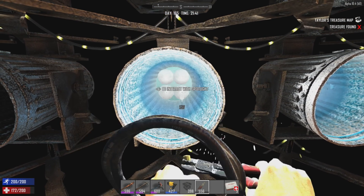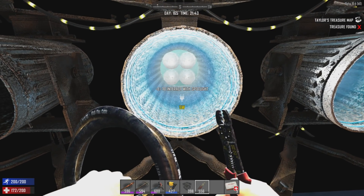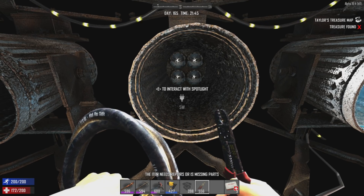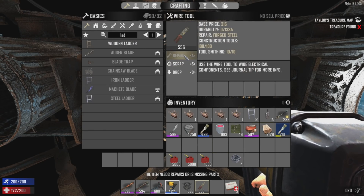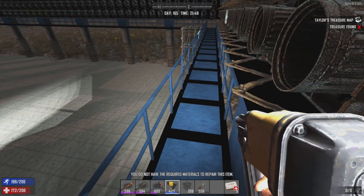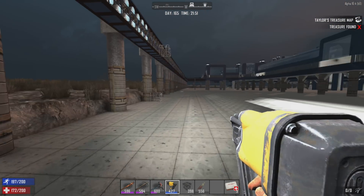I marked that silly thing and didn't even pay attention to my marker. Item needs repairs or is missing — oh, this needs forged steel to repair. All right, let's go repair it. I don't think I've ever broken a wire tool before — of course I don't think I've ever tried to wire up a thousand spotlights either.